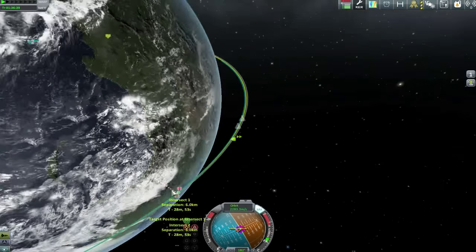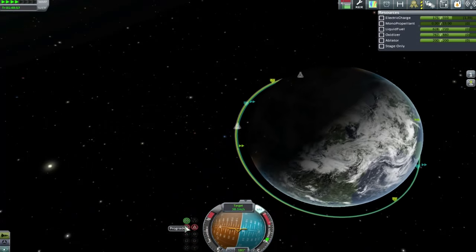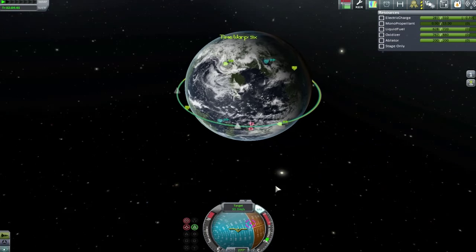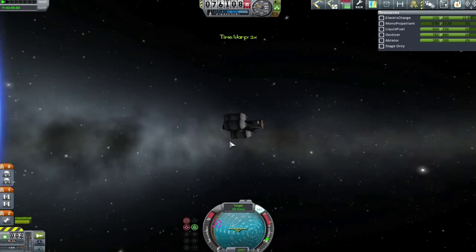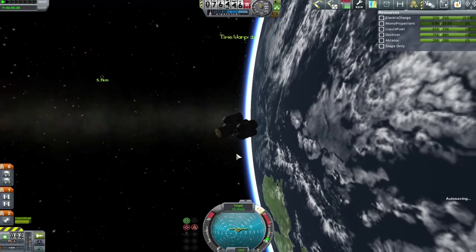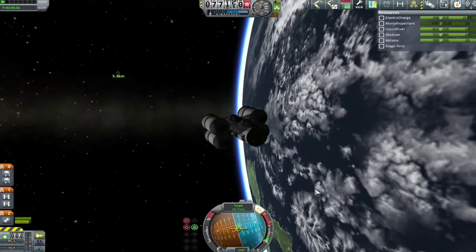Also trying to trim down my inclination node a little bit, just because it's nice to have it as close as possible when you actually come up for that final approach — so you're not trying to burn in funny directions, you're just burning along the line of your orbit, which is always nice to have. It keeps everything nice and straight. You're not trying to deal with coming down at a weird angle through the atmosphere or anything funny like that. But here we go, we're coming up on our final approach. We are incredibly close to each other now.